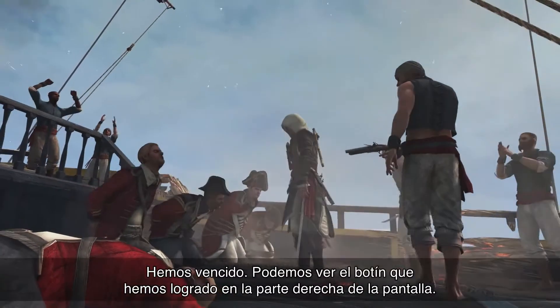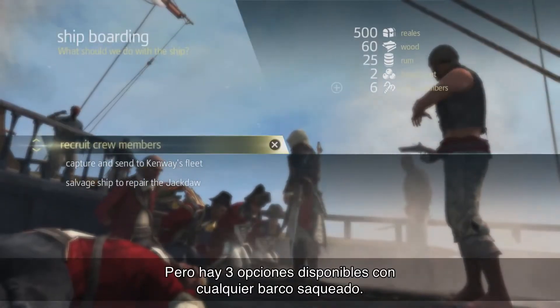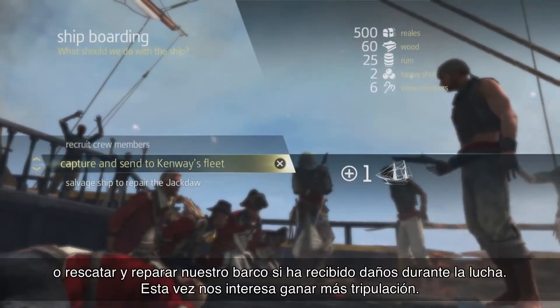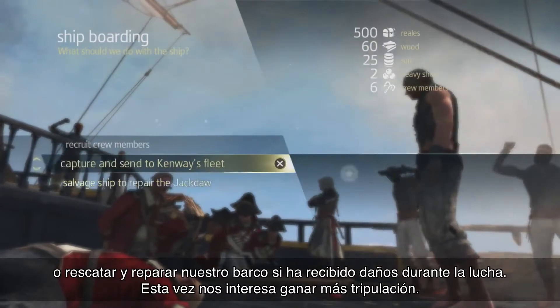Now that we've won, we can see the loot we've gained on the right side of the screen. You have three options with every ship you plunder: release the crew to gain crew members, send the ship to our fleet, or salvage and repair the ship if we took too much damage. For now, we're going to gain some crew members.